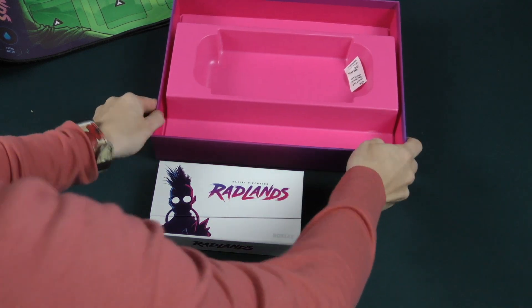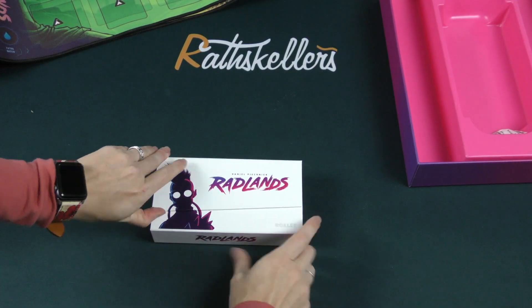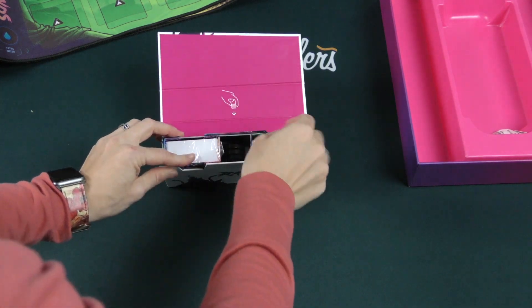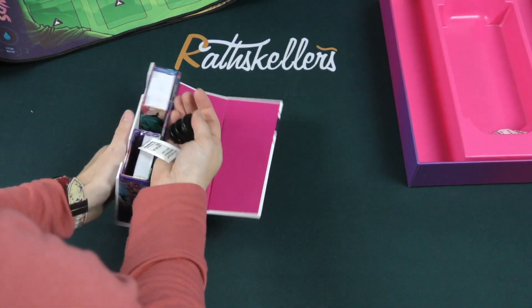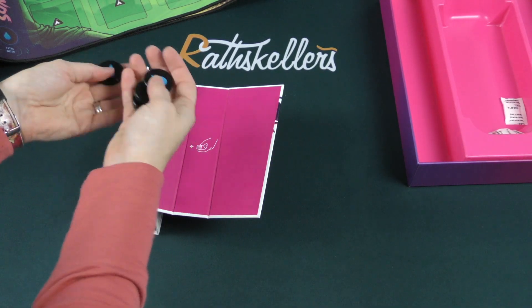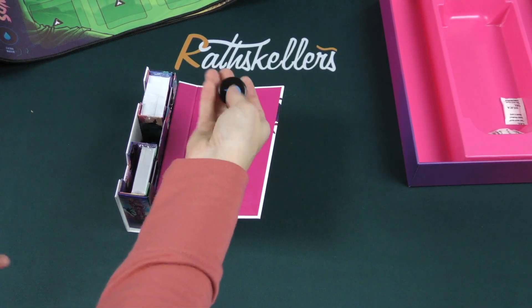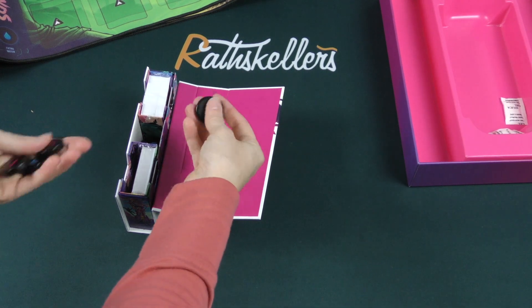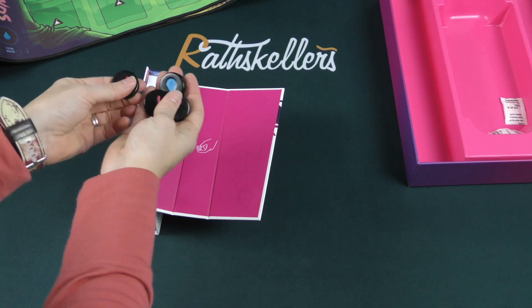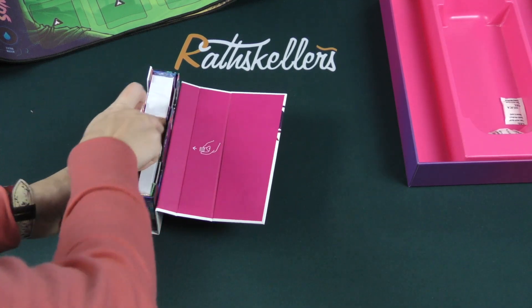Radlands. This is by Roxley, as you can see right there. We got tokens right on top — water tokens. Those are interesting because they're kind of really light, so they're hollow, I'm assuming. Interesting. I like it.